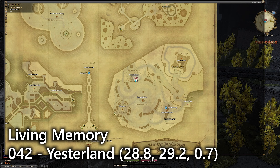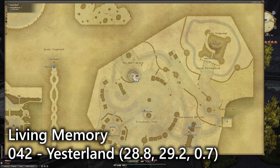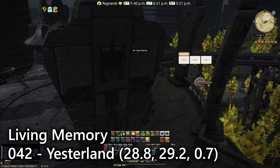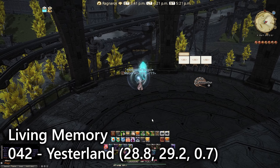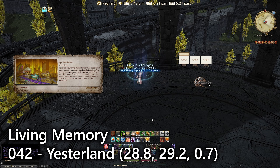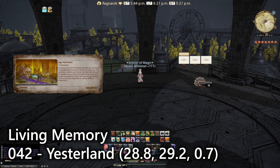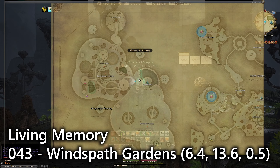Next up we have entry number forty-two, which is over at the Air Cab Station on the eastern side of those four meta zones. At the Air Cab Station, right at the top of the spiral staircase where you would wait for an air cab on that tracked area, will be your sightseeing log entry. With a lookout emote we have a view of Yesterland, which is so much nicer when the lights are on.